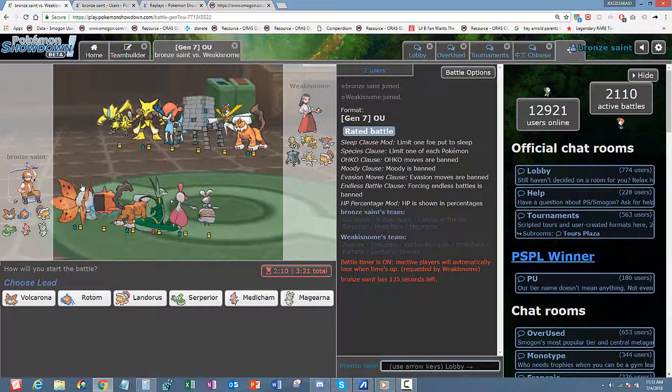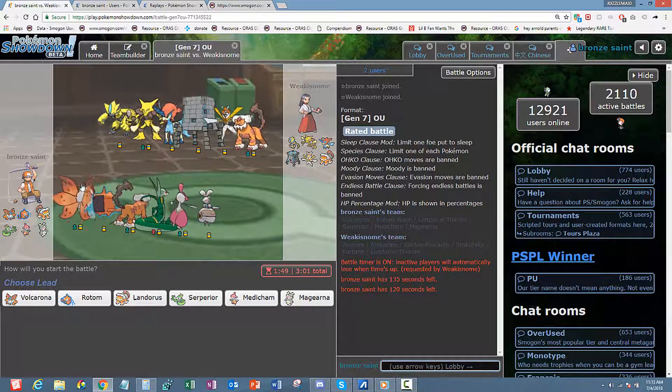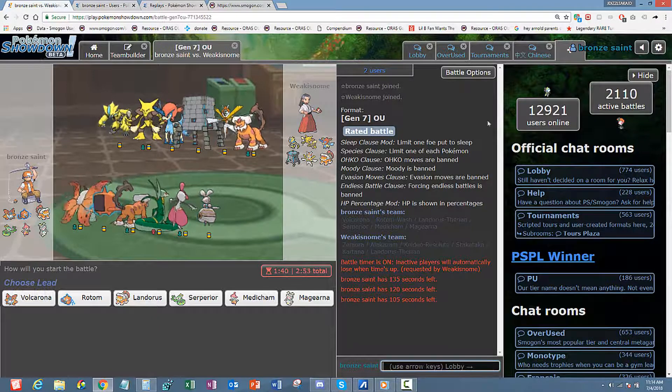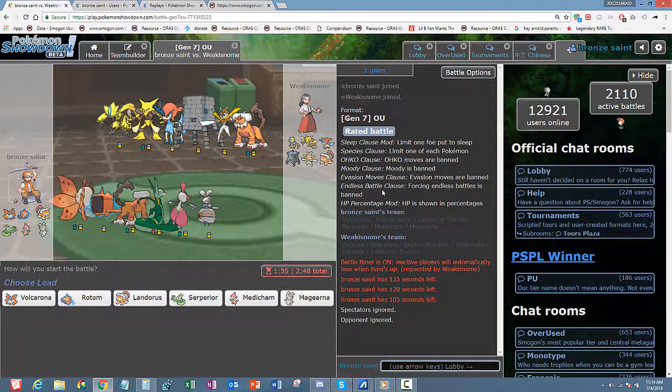Just looking at my team, I see Serperior can do a lot of damage to this guy if I can get rid of that Kartana. Stack Attacker just might be that Trick Room variant. Kartana might be a Scarf. Scarf Lando is going to definitely get up Rocks. That Zoroark is probably Bandit or the Workup set. Alakazam is CM. Keldeo can either be Specs or Scarf — Specs hits like a goddamn truck. I don't really have a switch-in to his Keldeo.